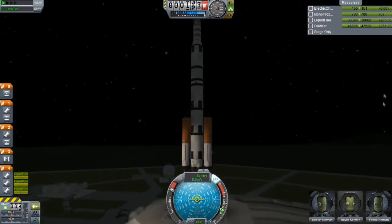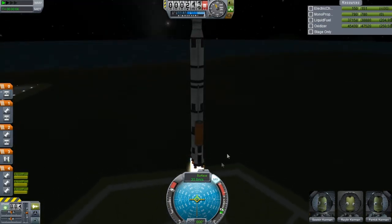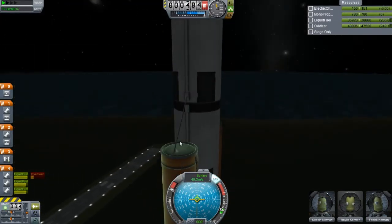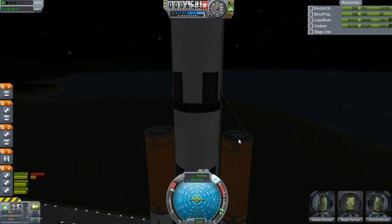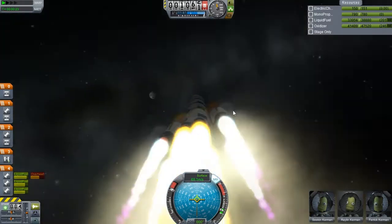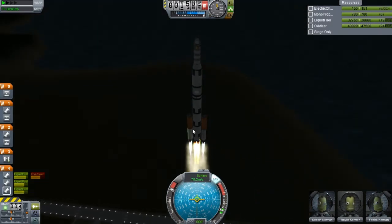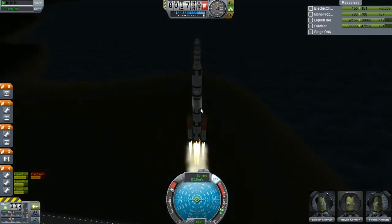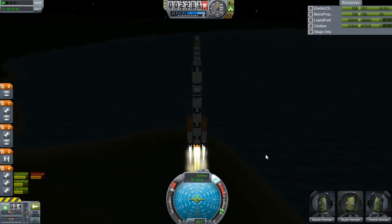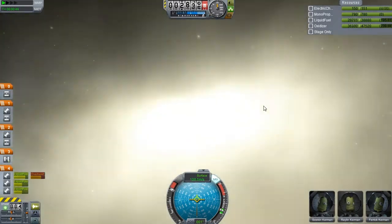So these engines sound completely different and they support all kinds of different functions. The only struts I have on this entire thing are basically just these two to hold the top end from kind of bouncing into these tanks while we're flying, and that's about it. I don't really think this thing is going to get into orbit — it probably has the capability, but I just went a little overboard with the amount of fuel. I should have put a lot more engines on this.